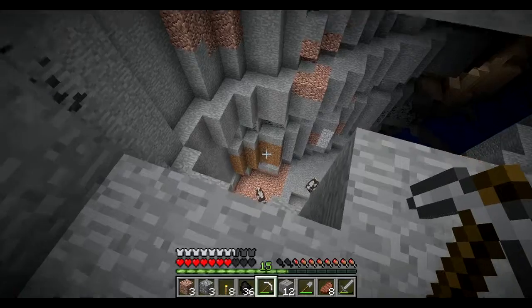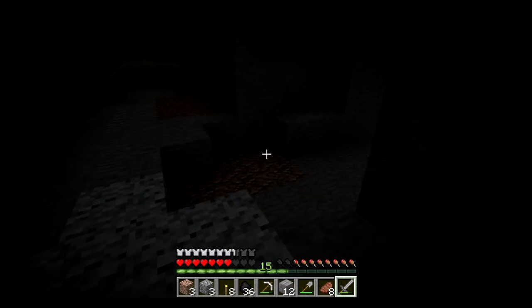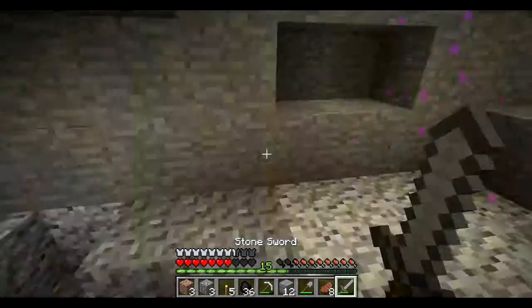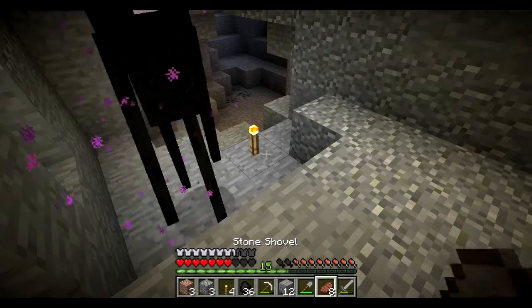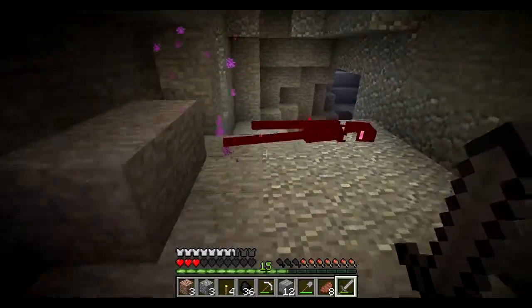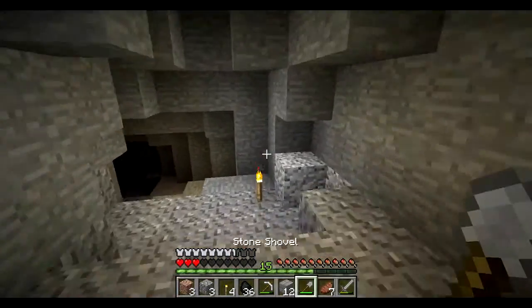Oh, I think we just found a good cave. What are cows doing here? I think I could probably take this. I'm gonna try to take on the enderman — don't you dare leave, I'm following you. Let's put a light right here. He's scared of light! Come on — he did not give me an ender pearl. Wow, I almost died just for that.